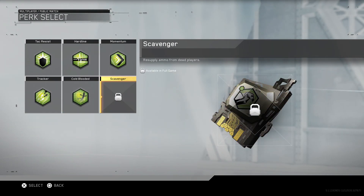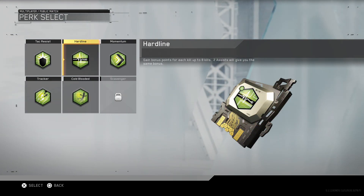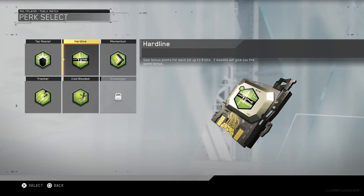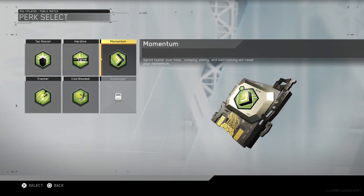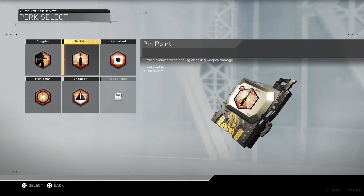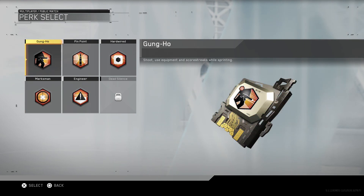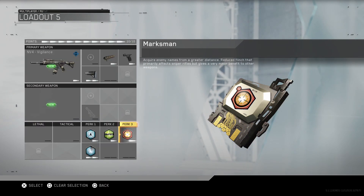For Perk 2, I would always recommend using Scavenger. Sadly it's not available in the beta, so I've been running Hardline just to get my scorestreaks a little bit quicker. Momentum is also really good if you're running an SMG. For Perk 3, I would recommend using either Marksman so you can see names and distance a bit better, or Gun-Ho if you're using an SMG. Since I'm using an AR, I'm going with Marksman. That's the class — let's take a look at some gameplay.